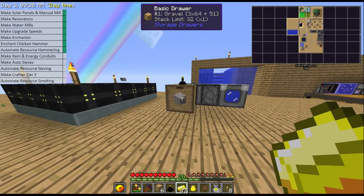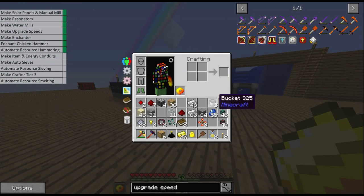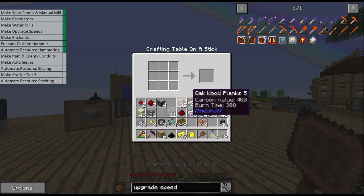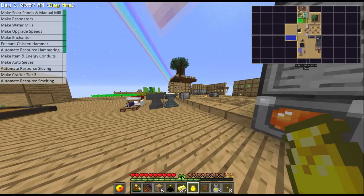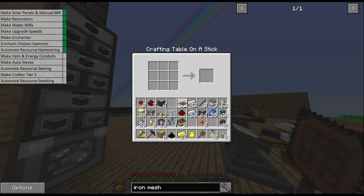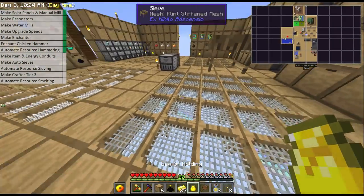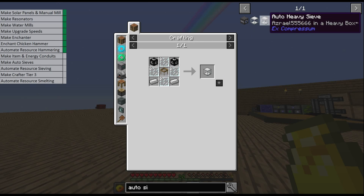We can do this with any of them and feed into a second one to hammer again. Now we want to automate the sieving. To do that we need to make a sieve — that needs some sticks and a slab — and a mesh. We're going to make an iron mesh. We're going to make an auto sieve.